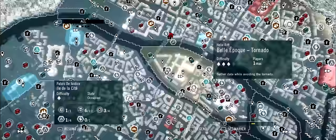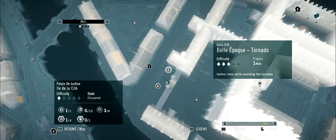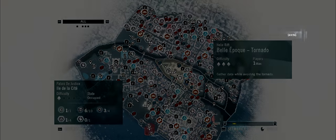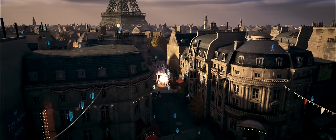The first thing you want to do is get to this area right here and look for the mission called Tornado. One thing I want to point out though is sometimes when you're doing these missions, these artifacts won't always be there. So in these cases, just go through the portal or restart the mission until you get the artifact.